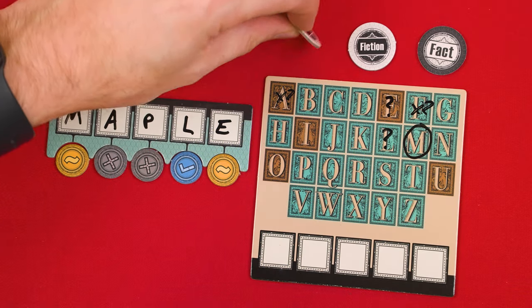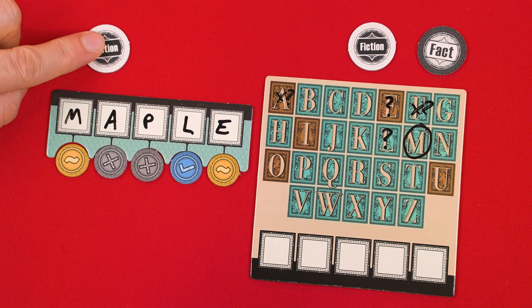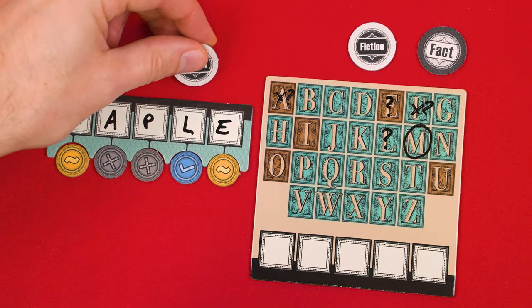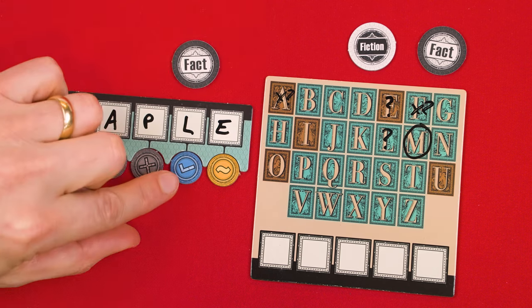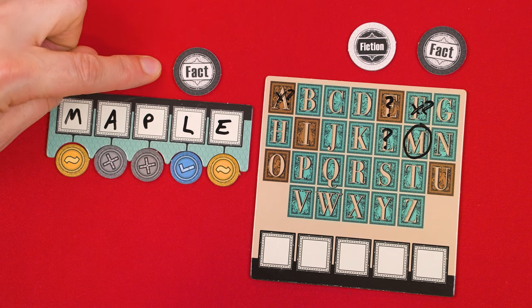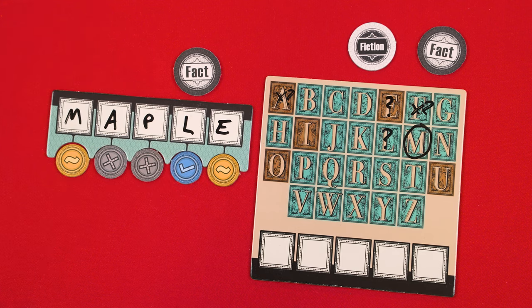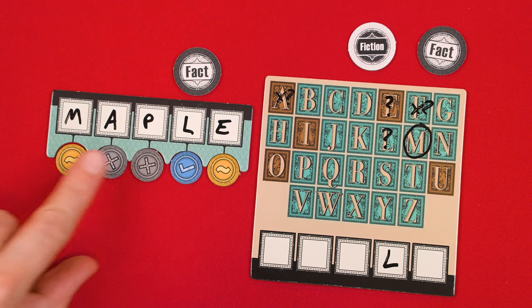However, the guessers have something else they can do during any round. Before making a new guess, they can choose to use one of these fact fiction tokens, passing it to the librarian and pointing at any one letter from their most recent guess. Maybe they'll point to the L. The librarian must then put this token next to that letter, truthfully stating whether the clue they placed with it is indeed honest by setting it to its fact side, or if it was a lie, flipping it to its fiction side. In this case the clue was truthful, so they'd set it to the fact side — meaning the guessers can now say for sure that L is in the secret word at that exact spot. The guessers only have three of these fact or fiction tokens to use over the course of the entire game, and at most can only use one each round.